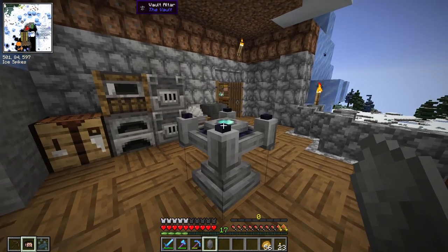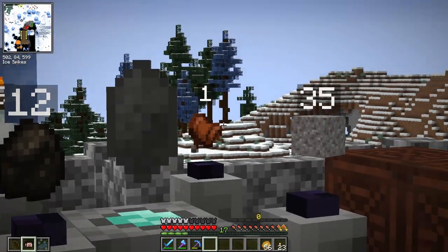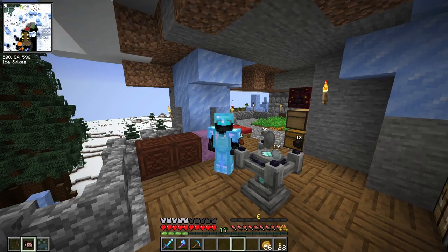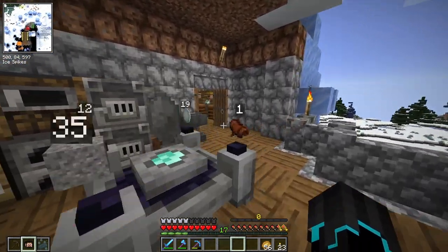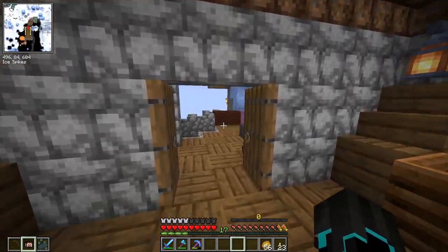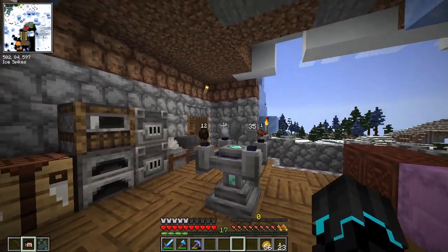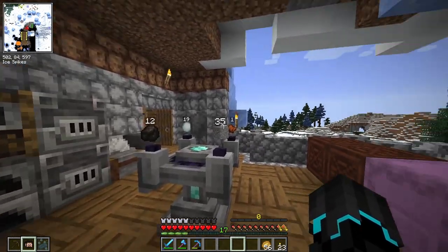Let's head back home and use one of these vault rocks in the Vault Altar to see the recipe we need to get our very first vault crystal. Just right click it and let's see what we got: 12 charcoal, 19 snowballs, one saddle — this is why I take the saddles and the horse armor — and 35 gravel. This is a very easy recipe for us to get our very first vault crystal! Now, the recipes for these vault crystals keep increasing in difficulty and requirements — more and more items and more difficult items are going to be added to the recipe.